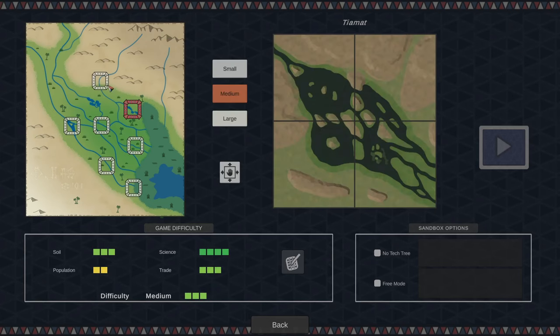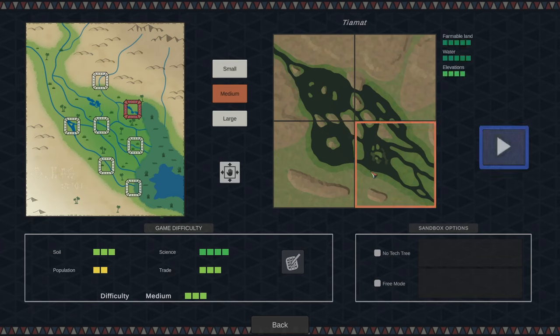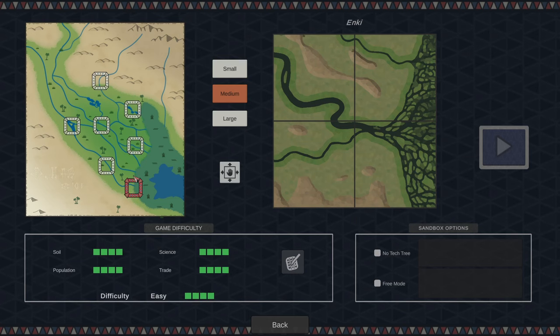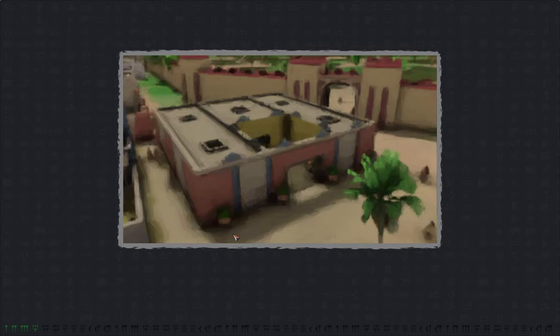You can choose a whole bunch of maps here. You can go small and choose a small little square, or medium and choose one of these. Go for a large — medium is quite large though. I like this little island right there, so this is on medium and we'll just jump right in.